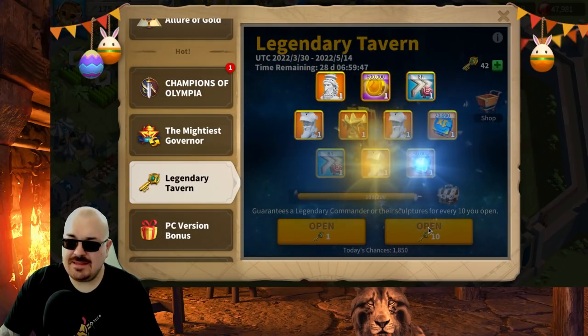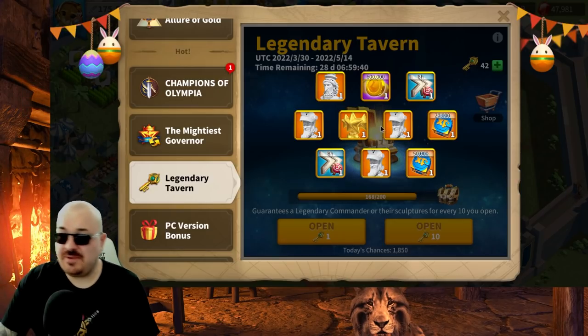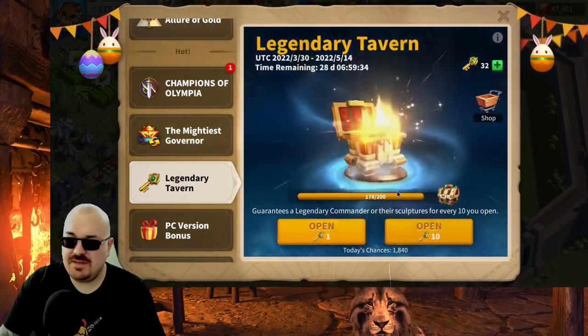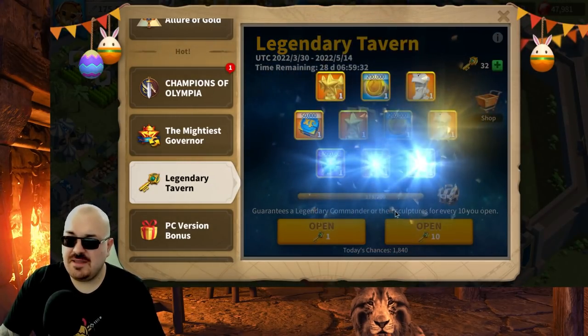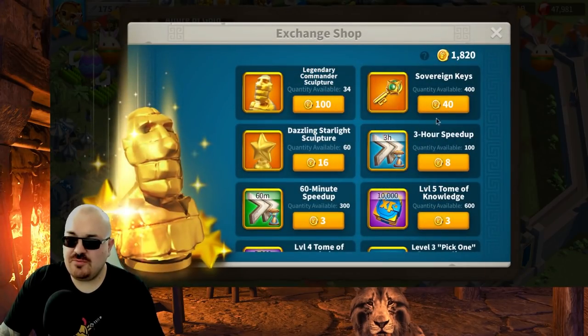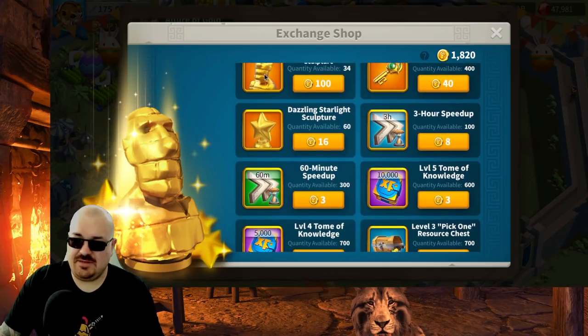Nothing great this time — mostly Edward — and no Harald. I was really hoping for a Harald 10-pool, but it never came. Had those two or three 10-pools and that was it. I got 1,800 coins total — that's 18 universal gold heads, pretty good. I'm not buying gold keys; sculptures are what I want for CPO.